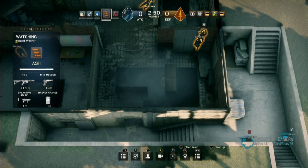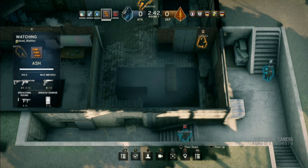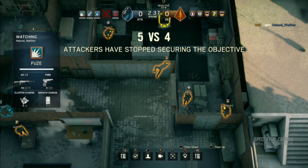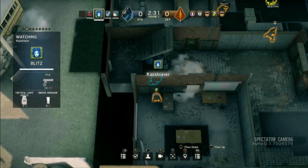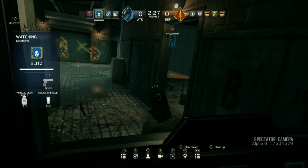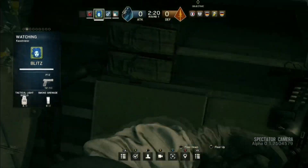Ash has what we call a breaching round launcher — essentially it's non-lethal, you can tear down a wall from a distance. I believe you have two shots, so she's very good at staying away and taking down a wall safely. She doesn't need to get in there and plant a charge on the wall. Oh, is that our first frag? We did just see one of the attackers go down. I can't imagine that's going to be a good feeling — when you're on the attacking side, you need numbers, especially in a game mode like this. You really want all five when you go for your execute.